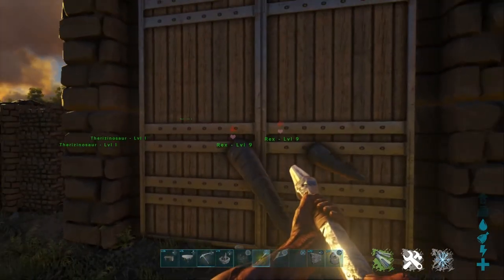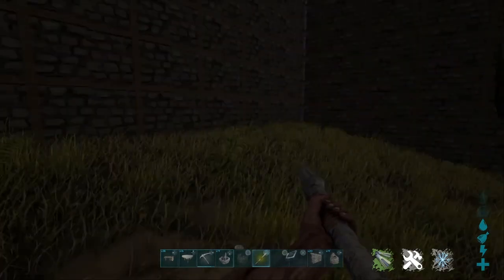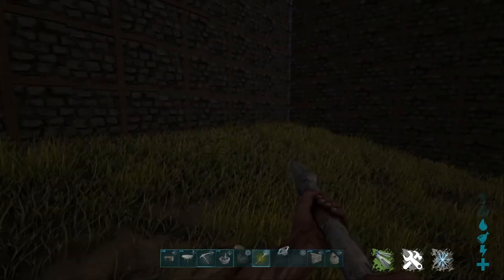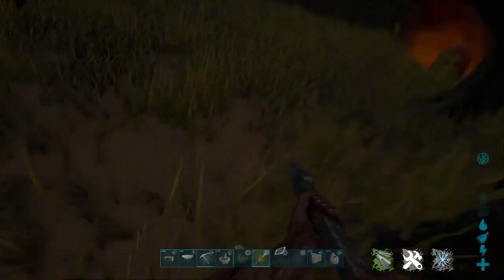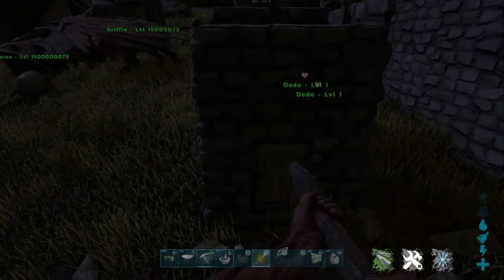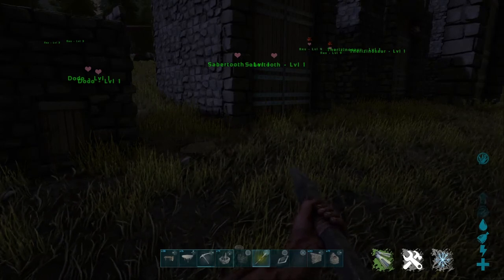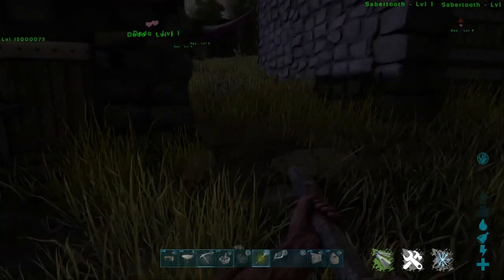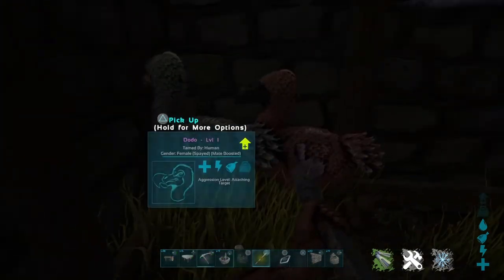For the large animal cage, you're going to want it to be eight by eight. The reason for the smaller cages for smaller creatures is mainly because if the creatures get too far away from each other, they will stop mating. This is why smaller creatures go into smaller pens — it's less likely for the creatures to wander away from each other.